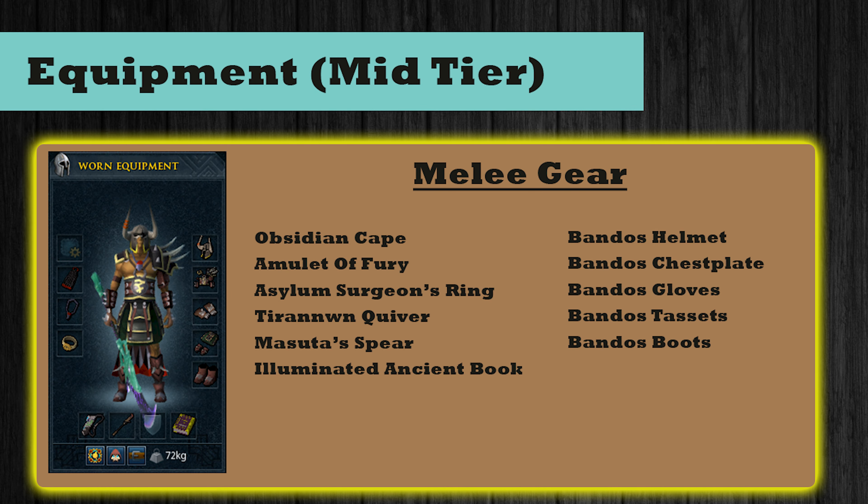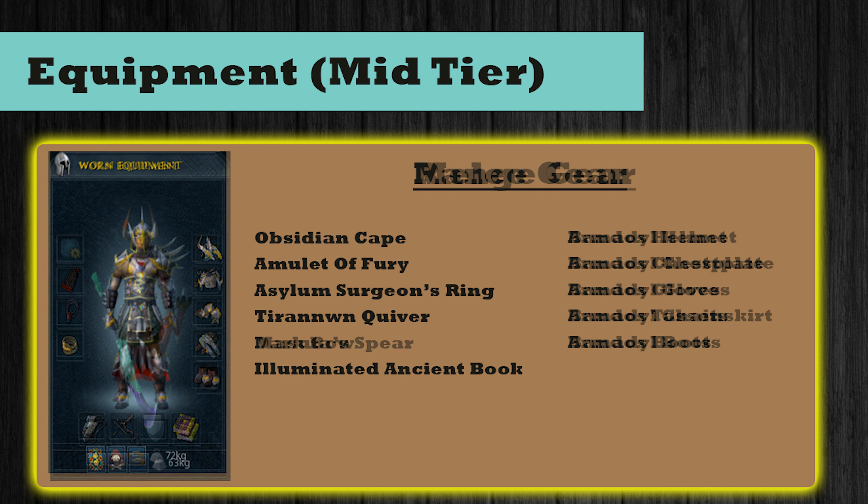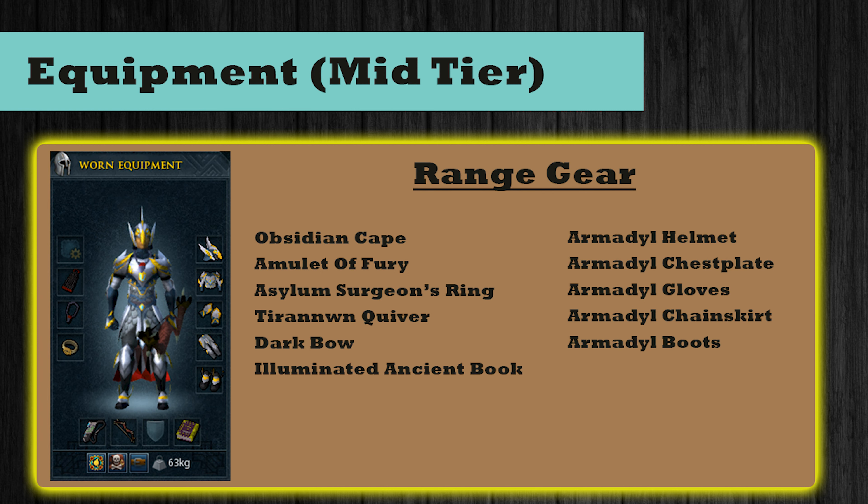Moving on to equipment recommendations, starting with mid-tier. For melee gear I recommend: an obsidian cape, an amulet of fury, an asylum surgeon's ring, and any tier quiver. For your weapon a halberd or spear - I've gone with a masterwork spear - and any ancient book. For armour I've gone with Bandos: helmet, chestplate, gloves, tassets, and boots. For ranged gear: the same cape, amulet, and ring, any quiver and book, but change your weapon for a dark bow and armour for Armadyl: helmet, chestplate, gloves, chainskirt, and boots. For mage gear: same cape, amulet, ring, and book, but swap the quiver for a rune pouch, your weapon for a staff of light, and use subjugation armour: hood, garb, gloves, gown, and boots.